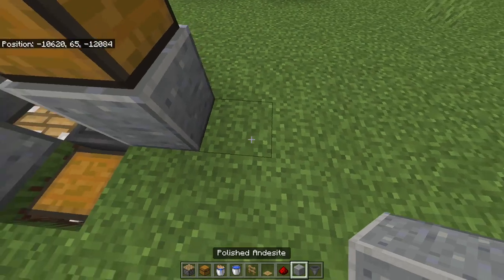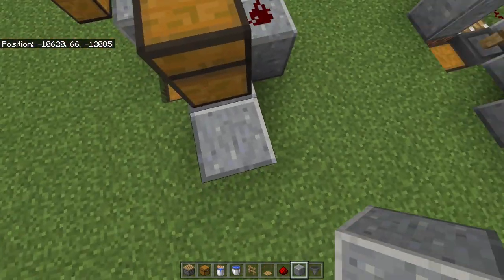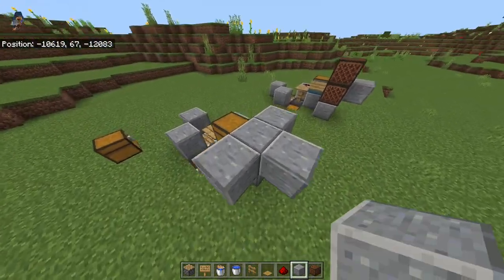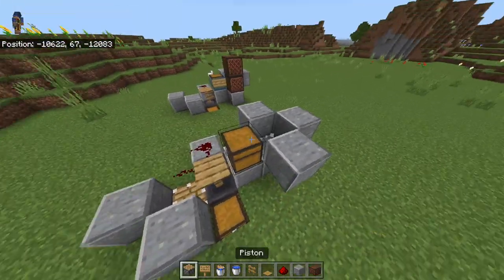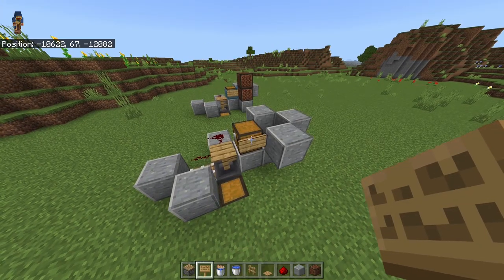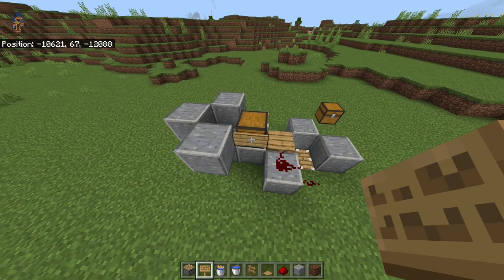Then place another block behind and a hopper block right on top. You have to place three blocks around it like this and just break the middle one. The next step is to take your oak signs, sneak, and place a sign right here and at the other side of the chest as well.